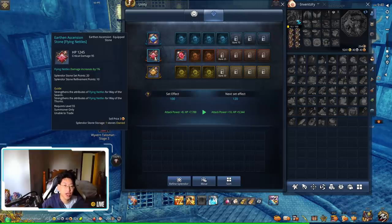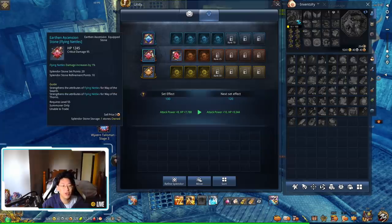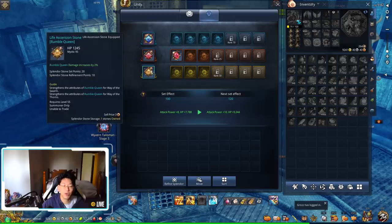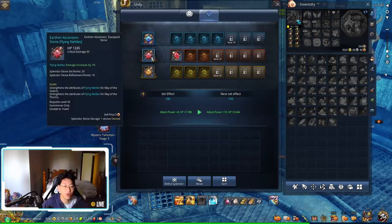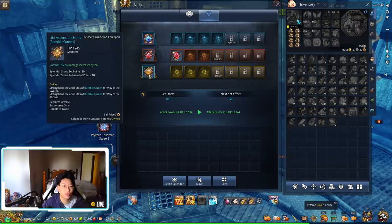You can increase the fly nettle damage up to three percent depending on the tier. The orange legendary tier gives the highest percentage. The small radiant stones don't give anything other than raw stats, and those stats are totally random RNG. With ascension stones, the base stats are fixed; however, the skill modifiers they can roll are random. For the summoner, the possible modifiers are doom and bloom, flying nettles, and rumble queen.